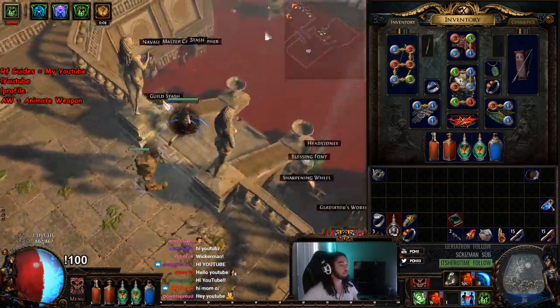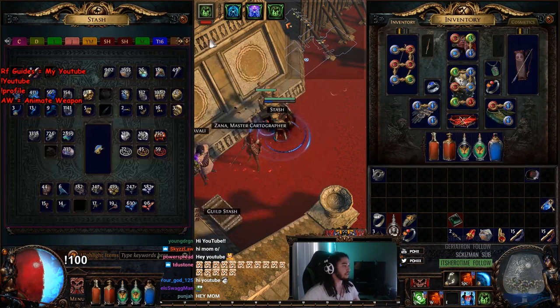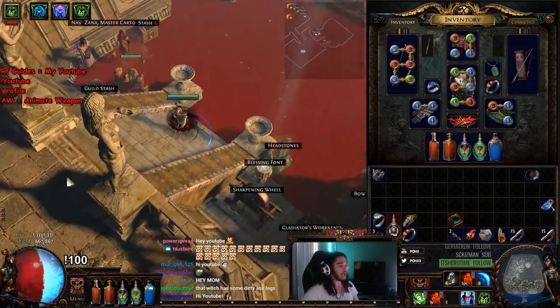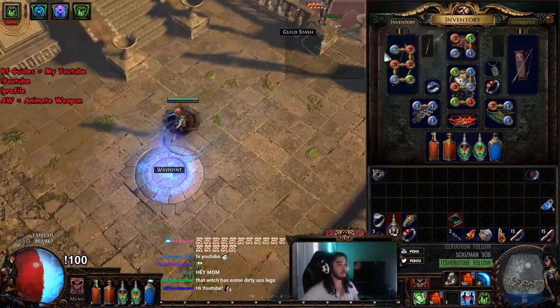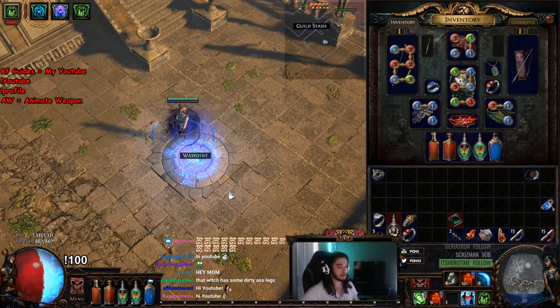All you really need to get this character started, if you want to level it, is just an Essence of Insanity. An Essence of Insanity, if you look at your weapon, casts level 20 Spectral Spirits when equipped. So it kind of acts like a Whispering Ice — the socketed gems inside your weapon will apply to your Summon Raging Spirits.